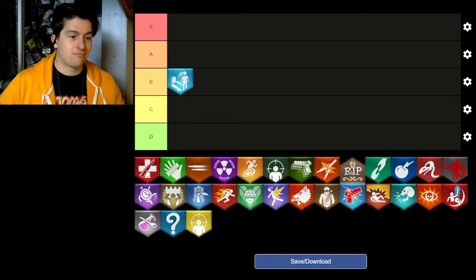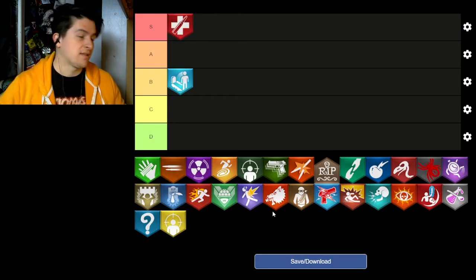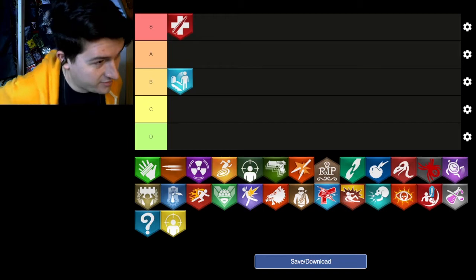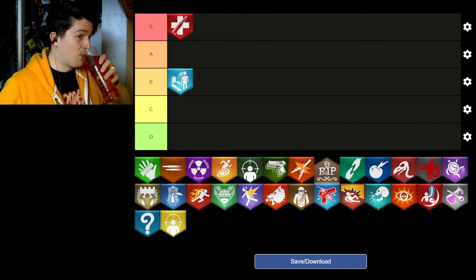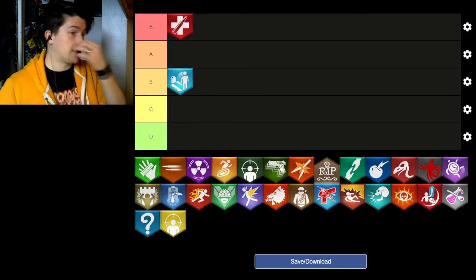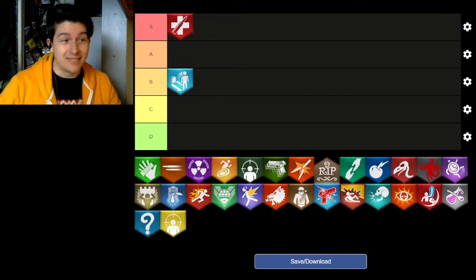Juggernog gets a straight S. If Juggernog isn't in S, then none of these perks go in S — this tier list shouldn't exist otherwise. Juggernog is just goated. It is the most effective perk, the most reliable perk, and the biggest crutch perk in the game. There's not much else to say about it. The fact that it was taken out of Black Ops 4 is a cardinal sin.